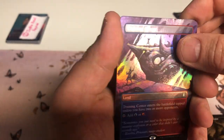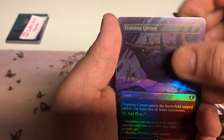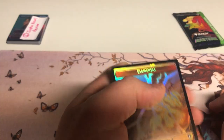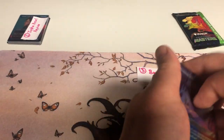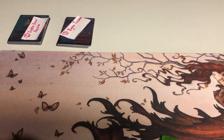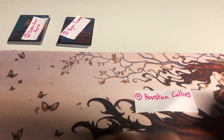I know everybody was hoping for allied fetch lands — I really was. The time will come, Wizards. These lands are always good though, it is Commander time. Then we got a Spirit and Elemental token — the 3/1. Alright, Byron with the borderless Demonic Tutor is the hit so far.